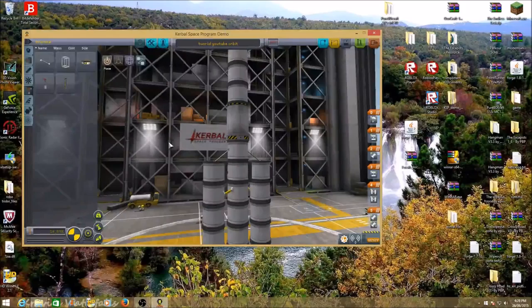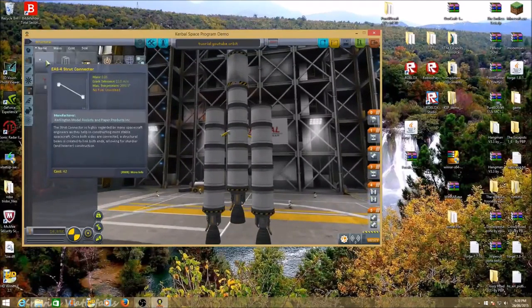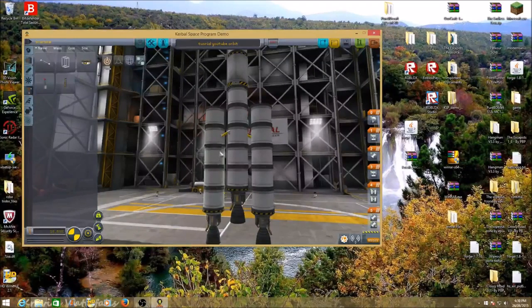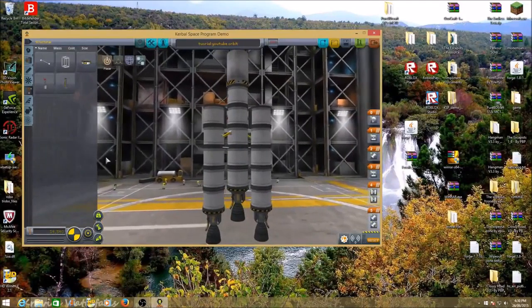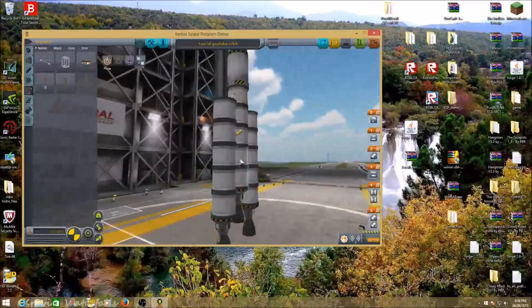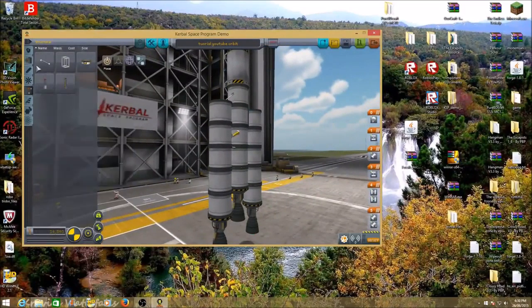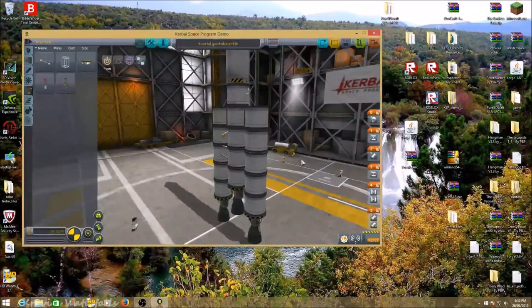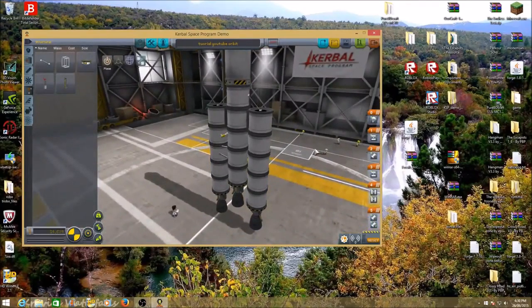Make sure it doesn't glitch out. Then go from the outside fuel tanks to the inside, and then from the inside fuel tanks to the outside. You have done your rocket, except for a couple more things.